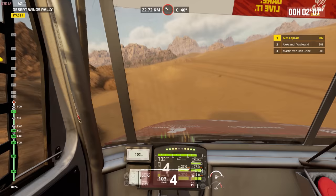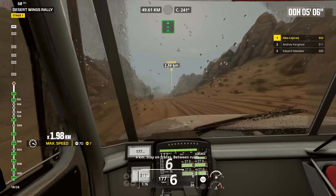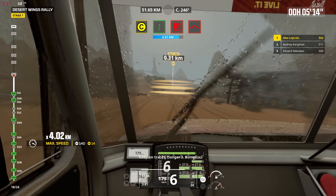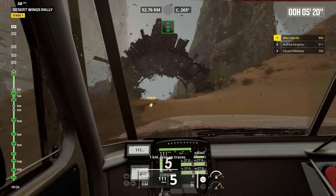In this case, what we will see in the remainder of 2022 and also in 2023. First up, a free update in October will give us what is called the Saudi Arabia extended map. This will include extra races across the map, as opposed to being confined to the northern region as it is currently. Hopefully the quality of the routes is as good as seen in the base game.